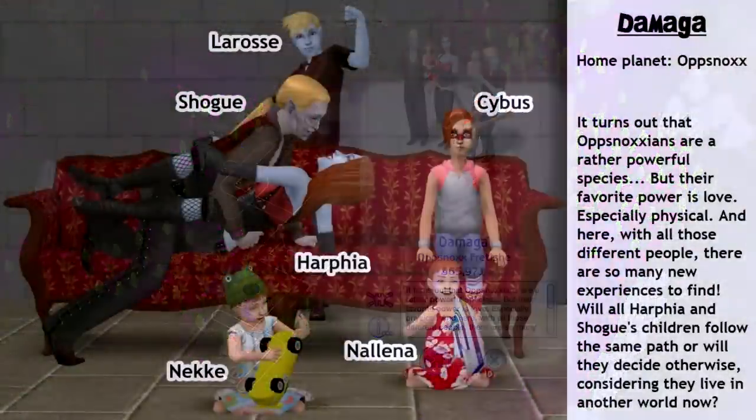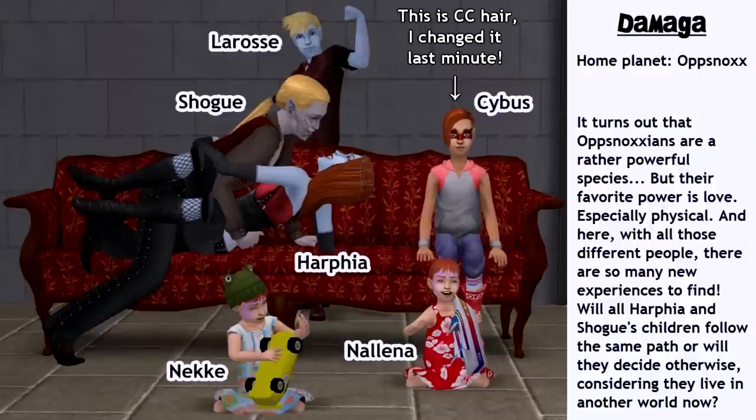Damaga: you would just call them vampire witches. They came from planet Opsnox to find out that they are actually pretty powerful compared to other species. But Harfea and Shogg mostly use this power to seduce other people and have as many pleasant experiences as they possibly can — bottom line, they are romance sims. There are four fruits of all this pleasure: Leros, Sybis, and toddler twins Neki and Nalena. These sims are actually pretty cute, and it's your decision if the younger children will follow the Opsnoxian path and get all the powers from their parents.